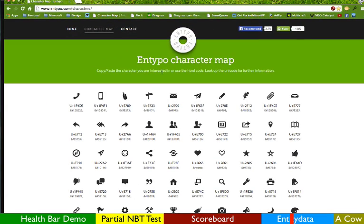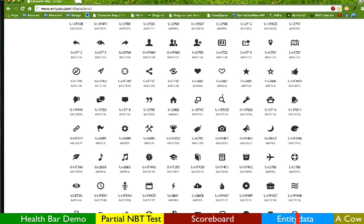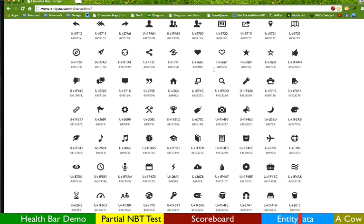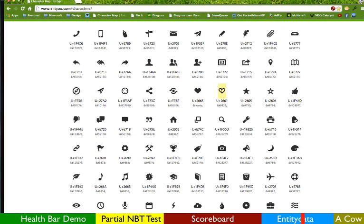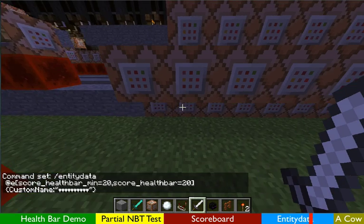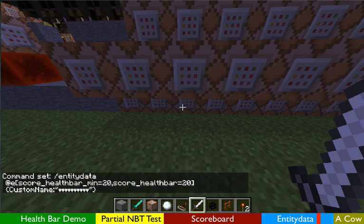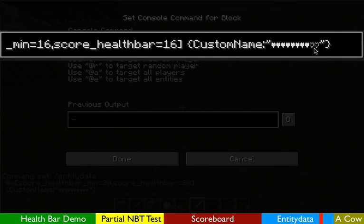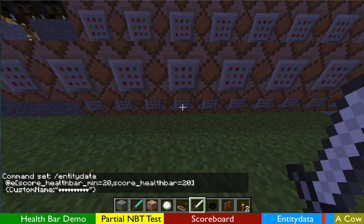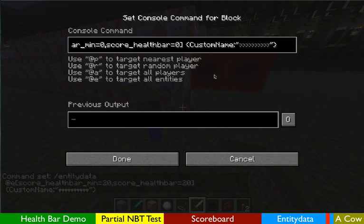The heart symbols are text I found on the internet — if you look at the character map you'll see these two heart symbols. Not all symbols work in Minecraft, some do and some don't. I'll put the link in the description. These two hearts fortunately did work. So when they have a health bar score of 20, I rename them with 10 hearts. At 18, they get 9 full hearts and 1 empty heart. At 16, they get 8 hearts and 2 empty ones, and this carries on until all hearts are empty.